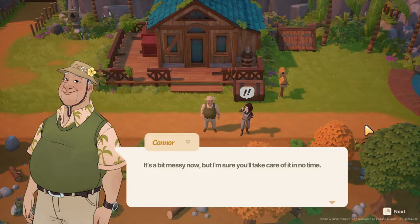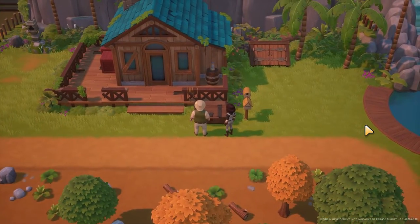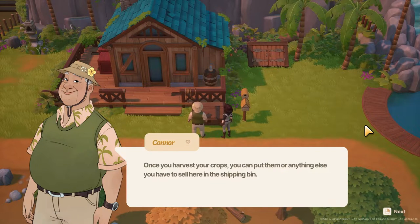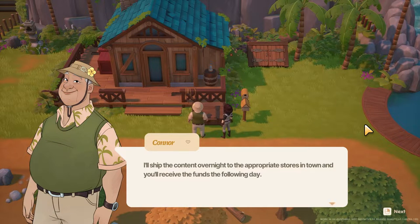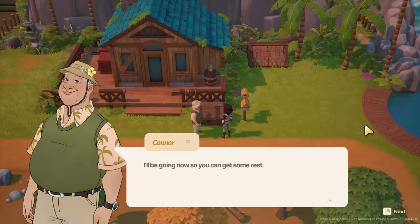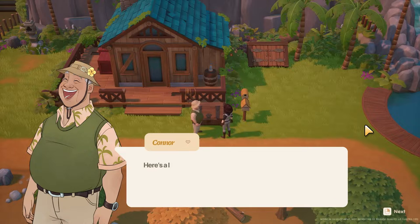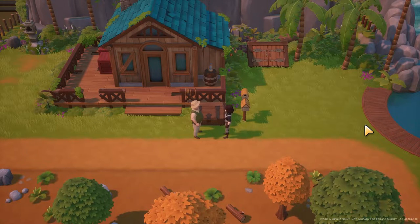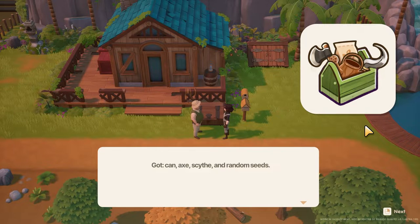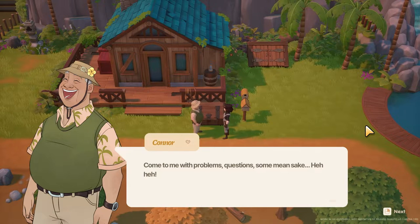It's a bit messy now, but I'm sure you'll take care of it in no time. Once you harvest your crops, you can put them or anything else you have to sell here in the shipping bin. I'll ship the content overnight to the appropriate stores in town, and you'll receive the funds the following day. Just like Stardew Valley. Since you just got here, you probably haven't bought anything you need for farming yet. Here's a little something from the town to get you started — a can, an axe, a scythe, and random seeds. If you need anything else, I'm at your disposal. Come to me with problems, questions. Welcome home, Karina.